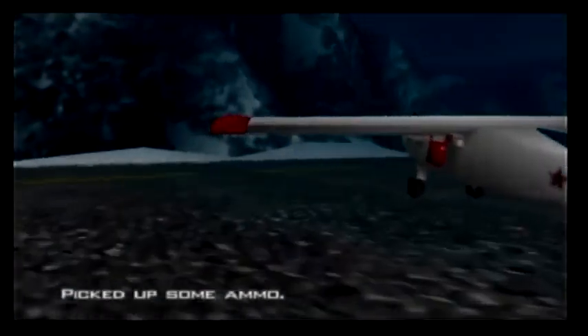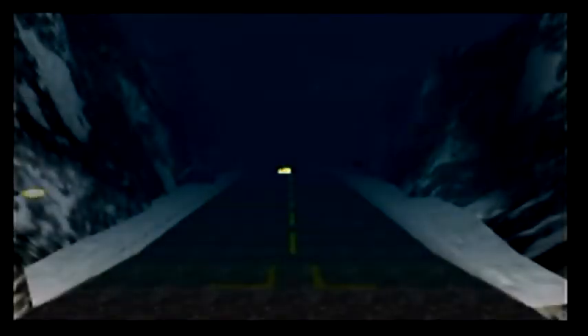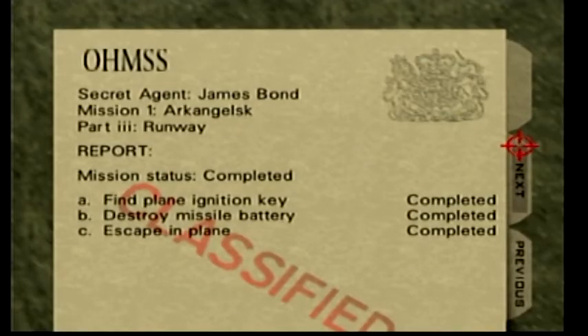I don't think there's any more weapons, so I'm going to go ahead and equip the ignition key. As you can see, there's a plane right there. We need to run on this side of it because there's a machine gun up on the hill. There we go. If you're on the other side, it'll shoot you down. As far as I know, there's no way to destroy it, because if you even try to approach it, it'll kill you really quickly. Anywho, that was that mission.